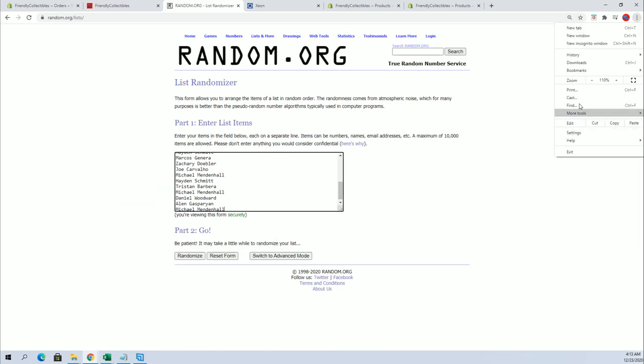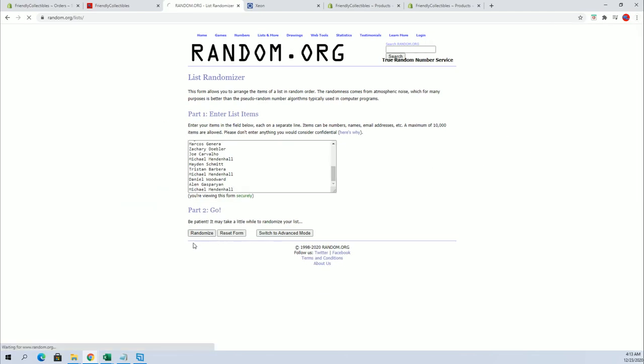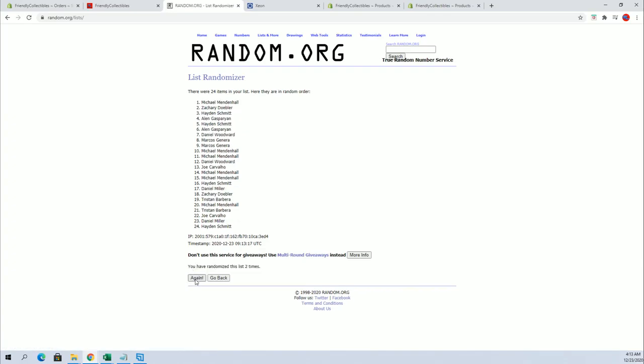Man, that lag. Oh my God. All right, come on random. There we go. Unreal. All right, Alan G to Zach D.